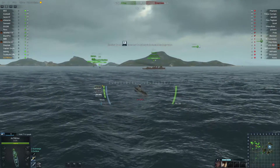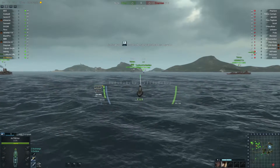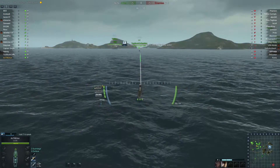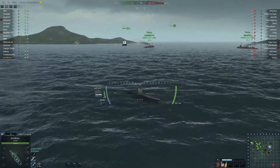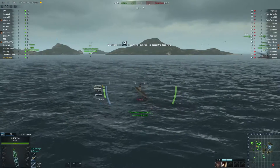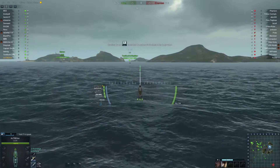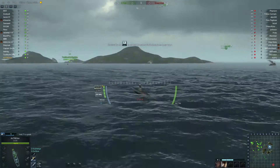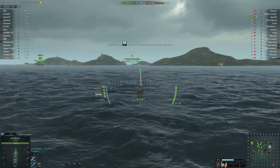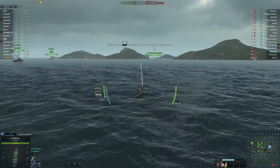One thing you have to avoid as a submarine is obviously depth charges — some destroyers will have depth charges that they can use against you by basically strafing above you and throwing them in the water. We're gonna try to play really carefully and hopefully sink at least a couple of ships and play silently and quietly. Because we only get three minutes underwater even at a low depth, playing as a submarine is relatively difficult. If you are not careful enough, the enemy could just basically wait for you to surface and then destroy you with their cannons.